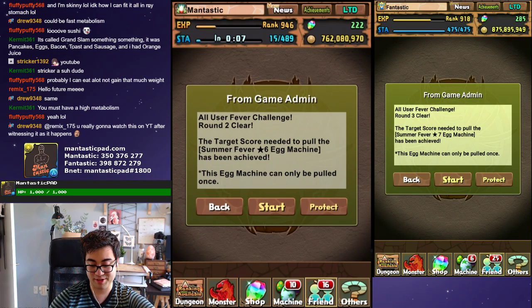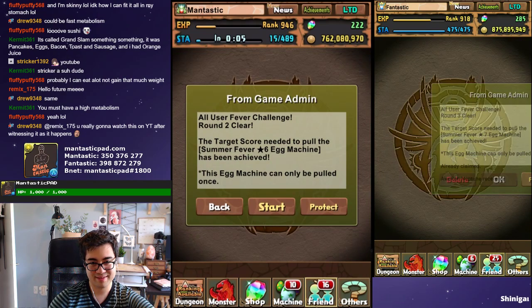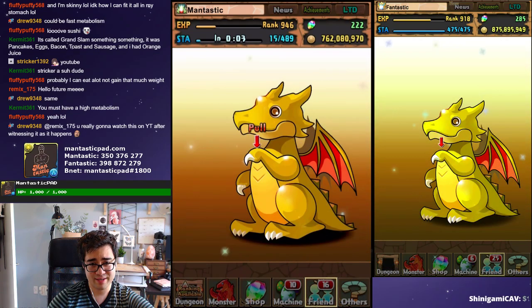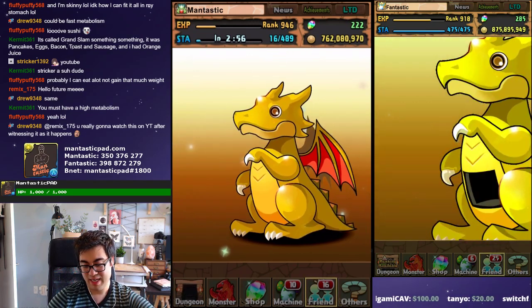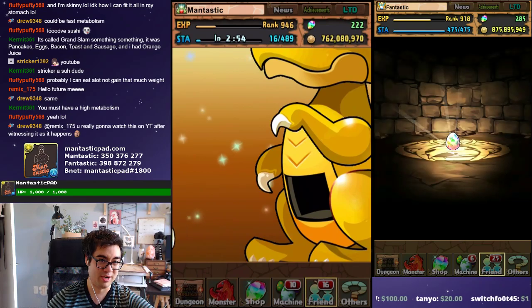Alrighty, Summer Fever 6-star machine — let's see what's in here. 3, 2, 1 — come on, big money! I know it's a diamond because it says 6-star anyways.